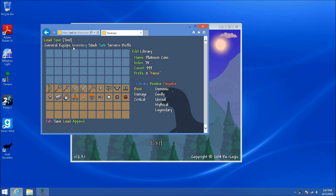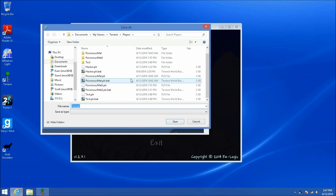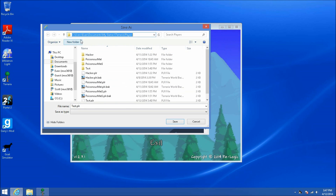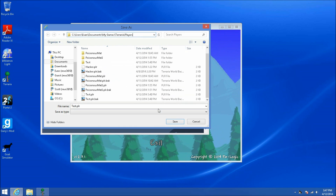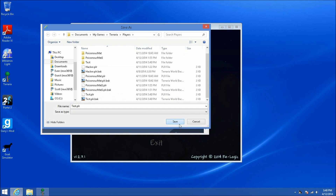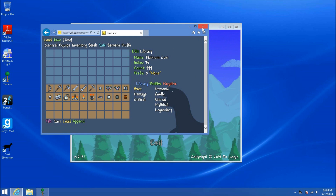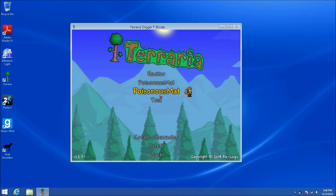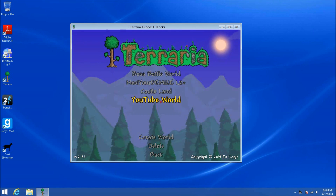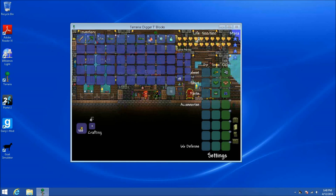Once you have your character all modded, you click Save. It should go back to where you most recently saved your file. You save it with the same name that you chose. You click Save and it'll say '[name].PLR already exists, do you want to replace it?' You click Yes, then close your web browser, go back into Terraria — it should have updated already — then you click your character and Castle Land.